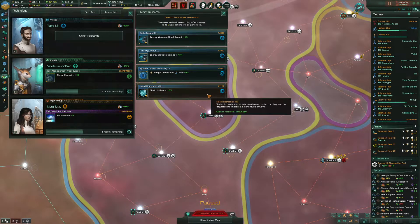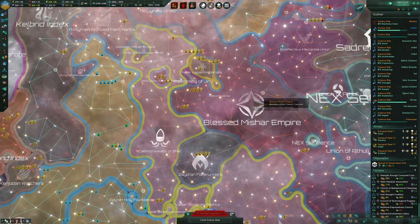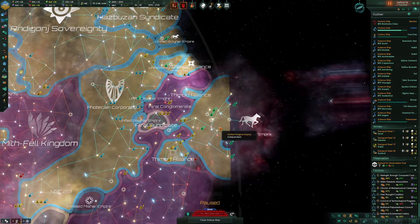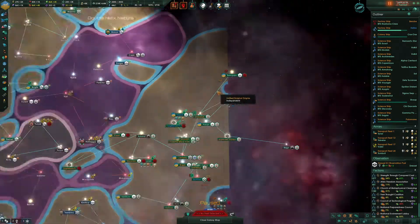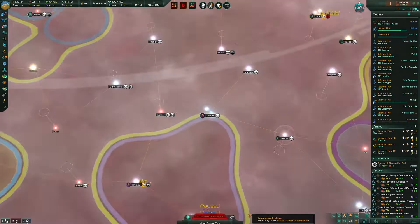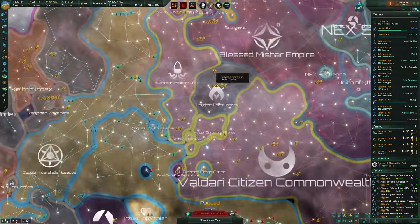We'll take the shield hit points. I think we are at the end of the episode — we will stop here for today and see what we're going to get up to here. If the Valdari are actually going to do something or not. The problem is they have their borders closed, so even if I were to declare war on those 001 Fabricators, I couldn't do anything about it.